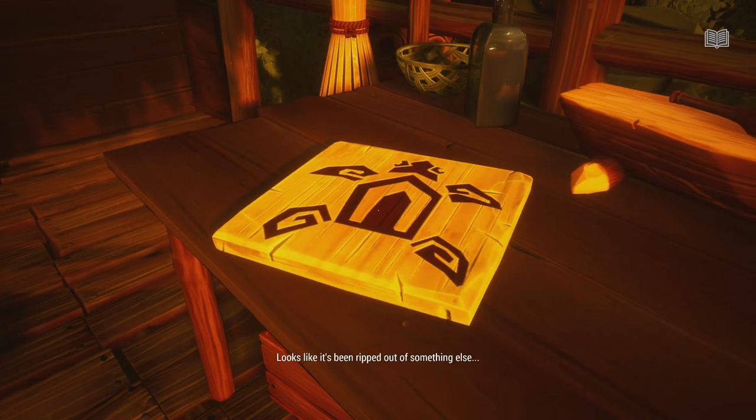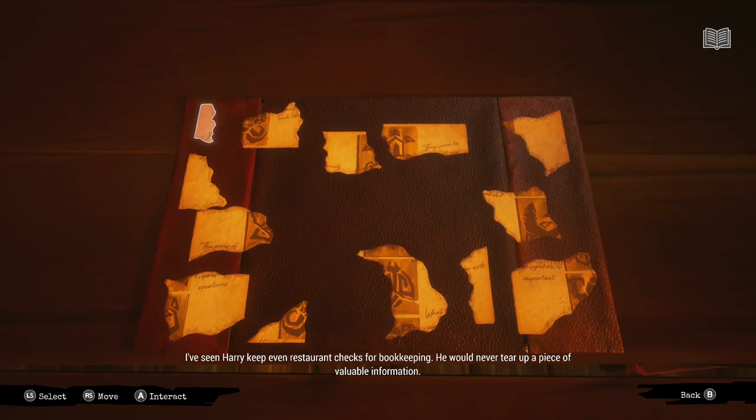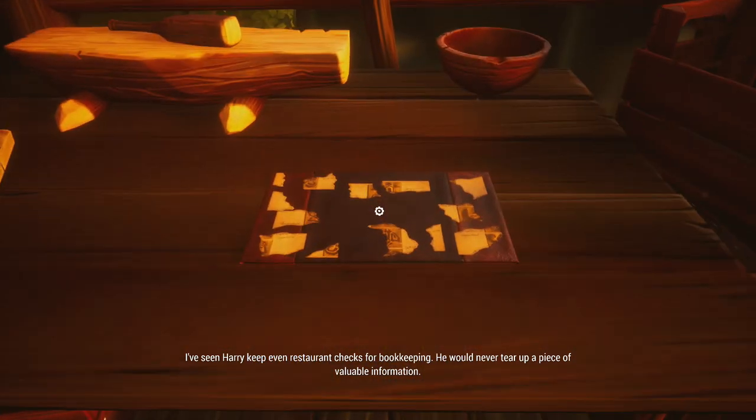This puzzle with the ripped paper will let you know the order at which the Tikis have to be entered so you can complete the puzzle. It's been ripped out of something else. I've seen Harry keep even restaurant checks for bookkeeping. He would never tear up a piece of valuable information.